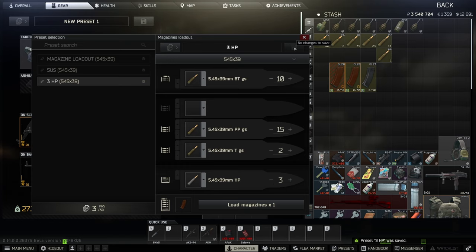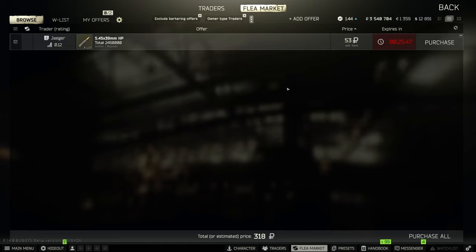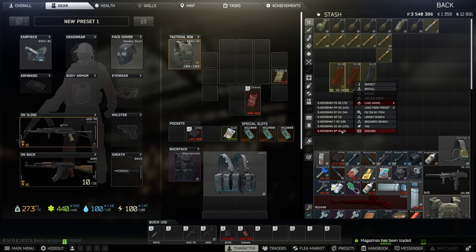We save the loadout. Now when you see red lines on the mag, that means it's ready to load. If you click to load two magazines, it immediately tells you that you need to buy six HPs — let's buy them, simple as that. You don't even need to manually enter the quantity. Then right-click again and you'll see it says '3 HP' — just load the ammo in.